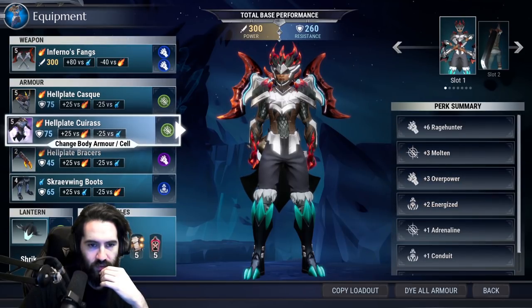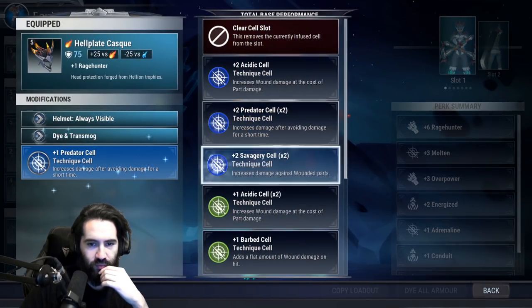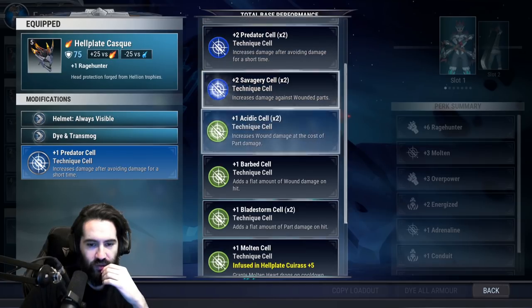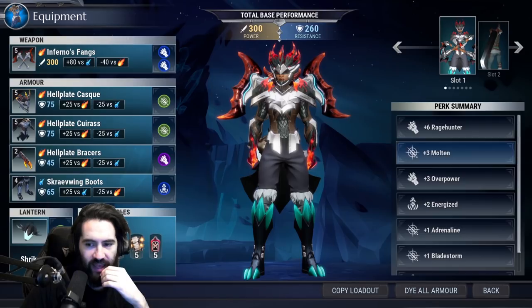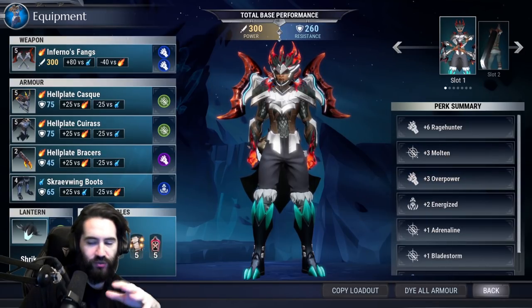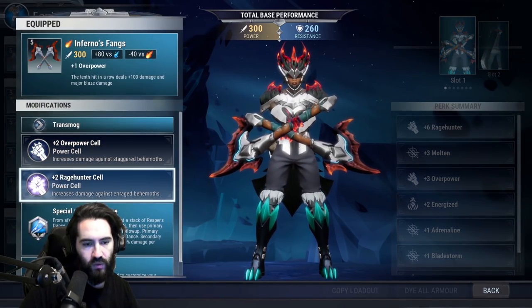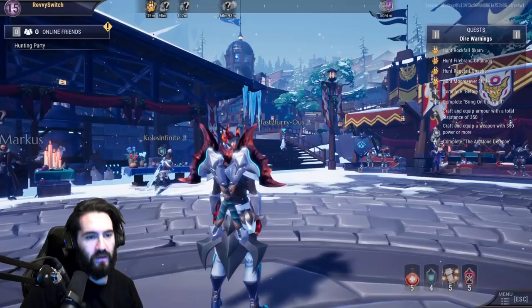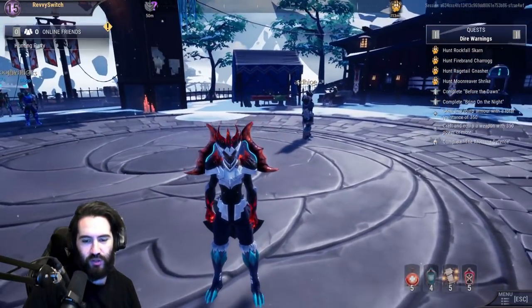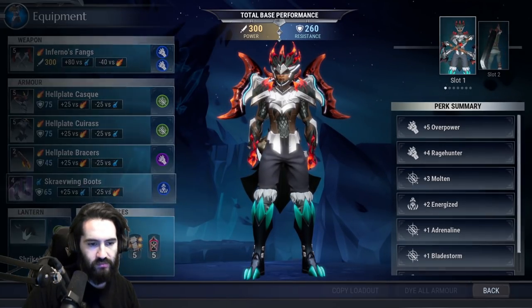We missed out on an Overpower but gained some attack speed with our Molten perk. We put in a plus one Predator and got a plus two Predator, but since we said we're not using that, we'll throw in a Bladestorm instead. We lost a little Overpower but that's fine. We have some pretty cool effects on the armor — maybe we'll change the boots too.